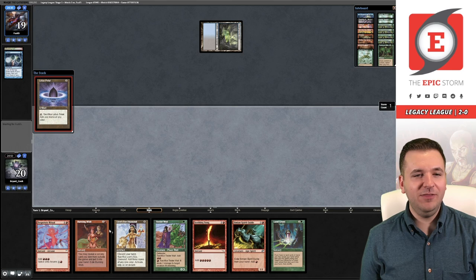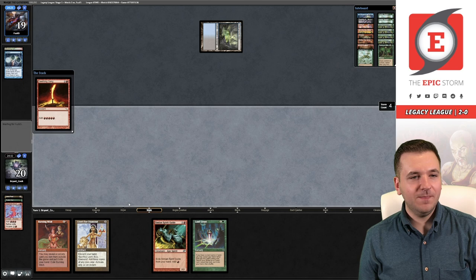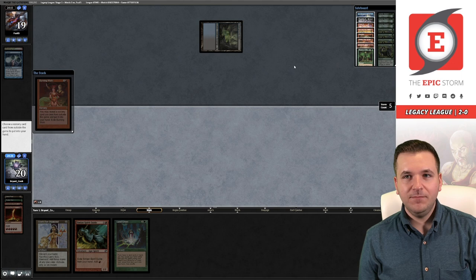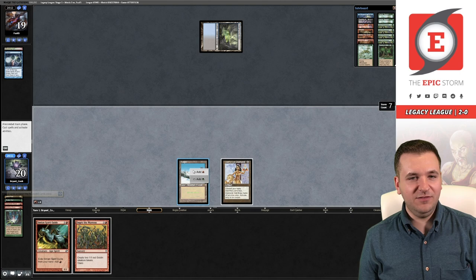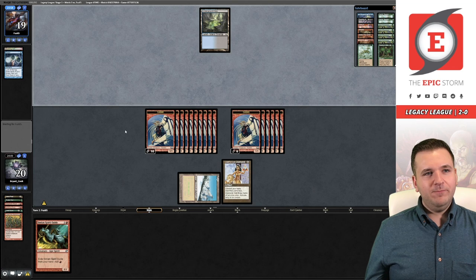I really want to show our opponent that they only have to counter the Burning Wish. I'm going to see if I can get them to Daze a Tinder Wall — alright, so that resolves. What about a Seething Song? Okay, Burning Wish resolves. I'd like this to resolve and then we can show them Land Grant. I'm just going to grab Empty the Warrens. We're at least casting Empty — 16 Goblins!